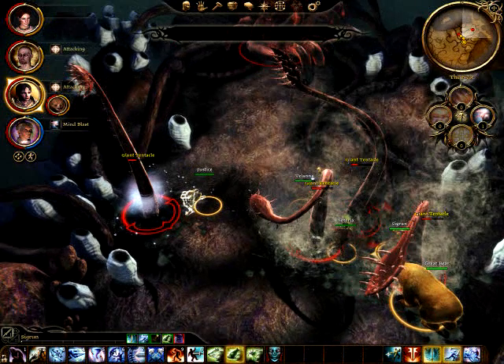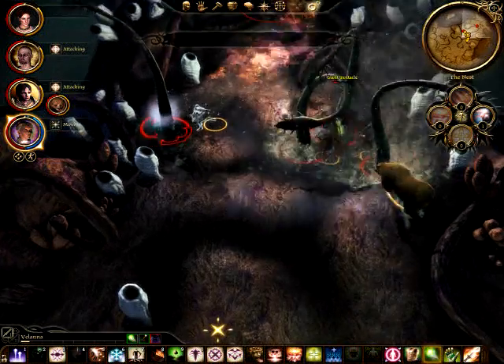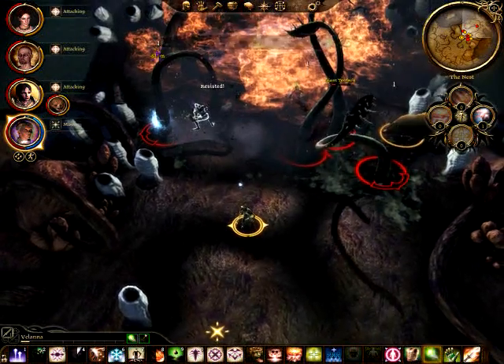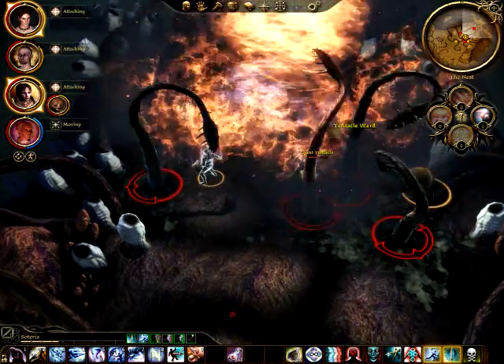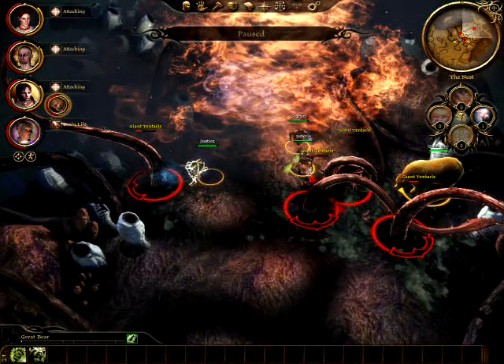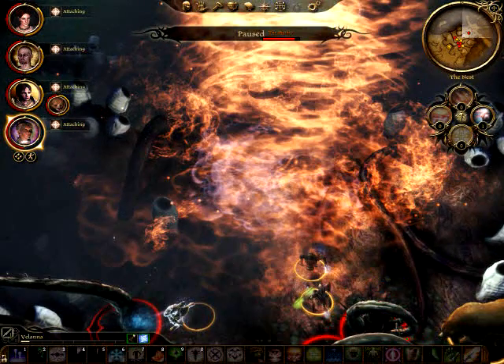For that purpose, I have Justice killing one, the Ranger's Bear killing another, and Sigrun and my Rogue focusing on the last two. Pretty much right away I'm going to use that Fireball ability to do about 800 damage to each of the tentacles.